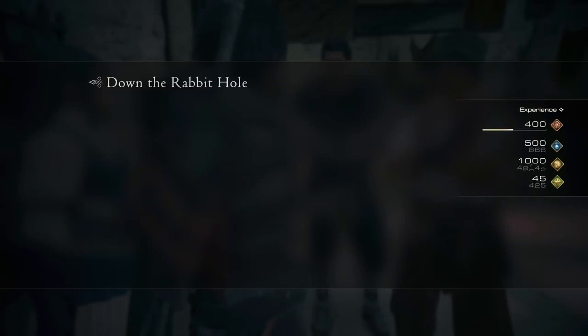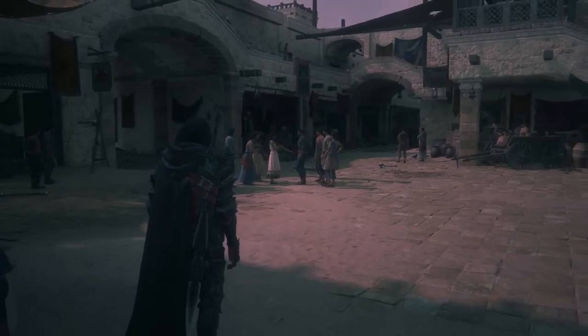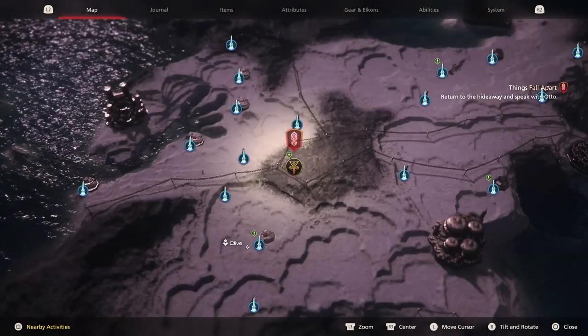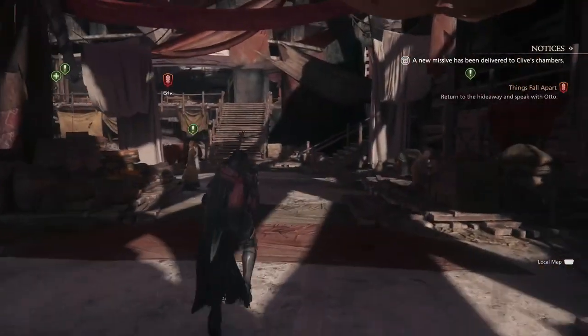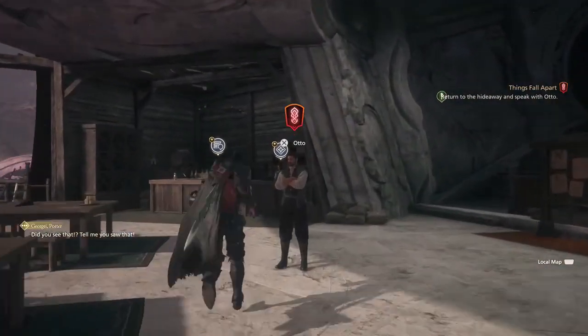Quest complete - wonder if this counts towards the main mission list. Rewards: Sharp Fang, Still Silk, and Bloody Hide. I guess now we go back to the hideaway again. Clive: 'My friends seem to have things under control. Let's go put Otto's mind at rest.' I want to interact with everyone, I just know it's gonna be a lot of dialogue. But I'll eventually do all the side stuff after I finish the game.